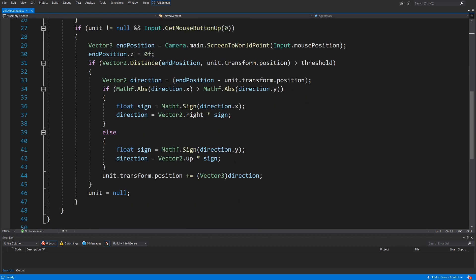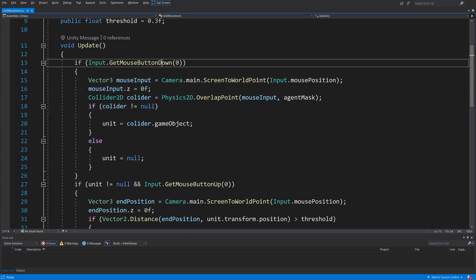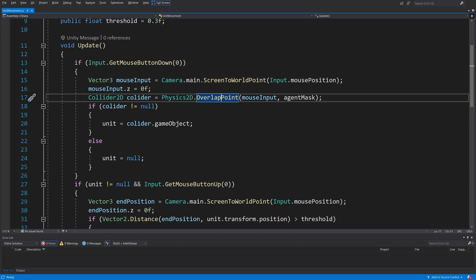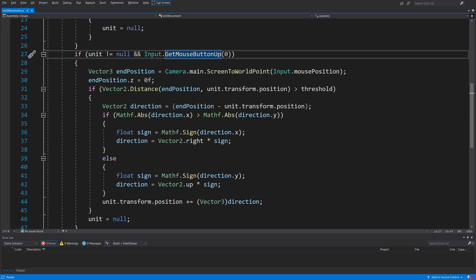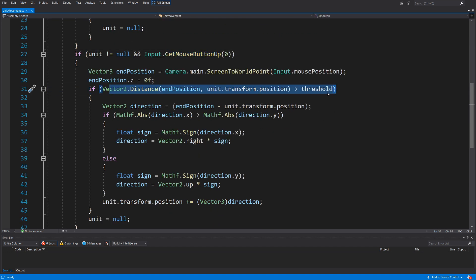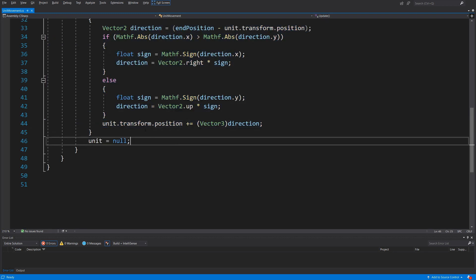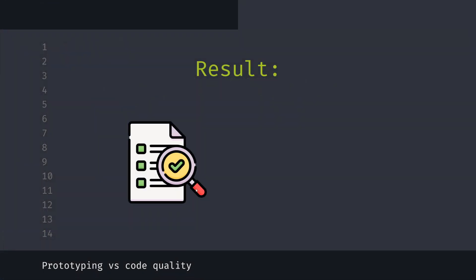I can easily go to this script, find a bug, and fix it. Basically, the first if-statement detects the mouse button down event, detects the collider using OverlapPoint, and saves it as a unit GameObject in our class. When I release the mouse button, I use a threshold to detect if the distance is greater than the threshold. If it is, I calculate the direction and move the unit by teleporting it using transform.position += direction. It took about 30 minutes to create, and I can easily test whether the feature is what I want or not.